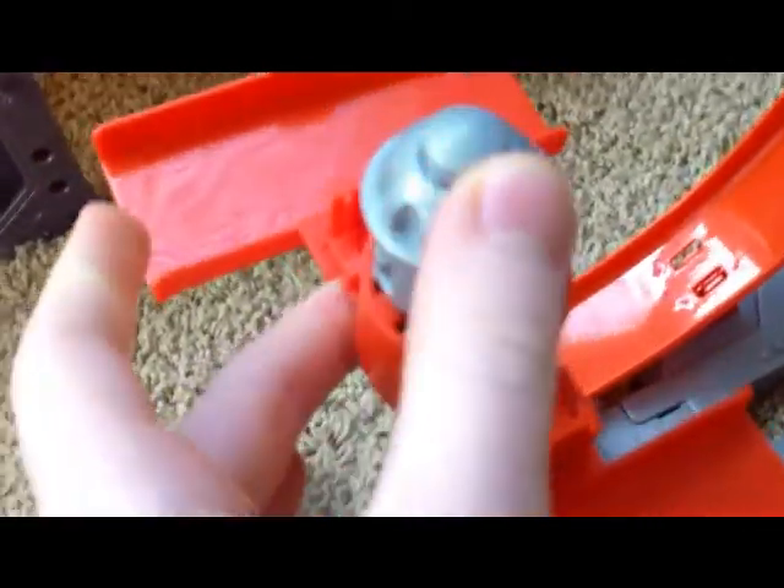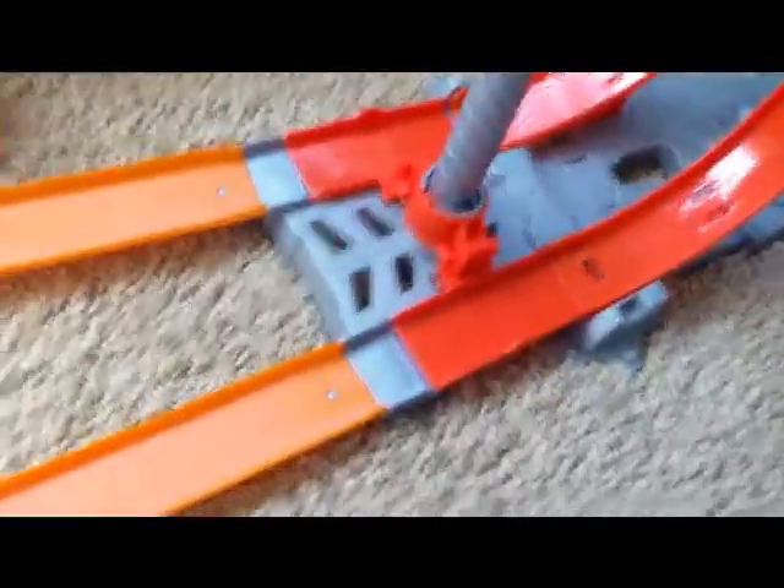This set is meant for two people — maybe a sister or two brothers. Basically, the start ramp is up at the top and both players are ready to launch their cars. When you press the button, it starts and launches the cars forward.